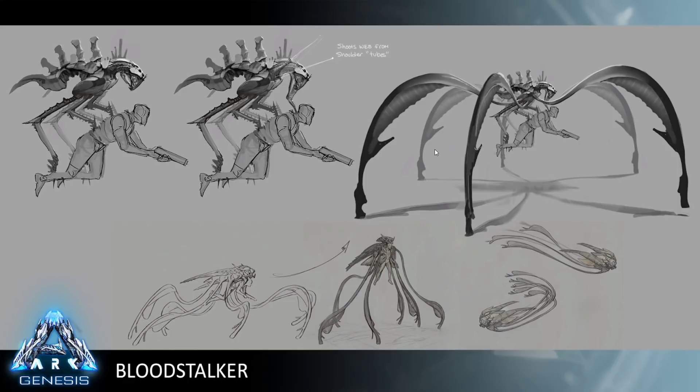He also has a sentry mode: if you pull out a weapon, he'll actually stand up and make himself a lot taller, exposing the rider fully forward so the rider can shoot a weapon forward. Any weapon you can hold while mounted will work with this.